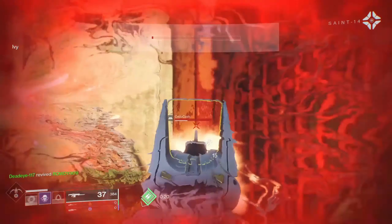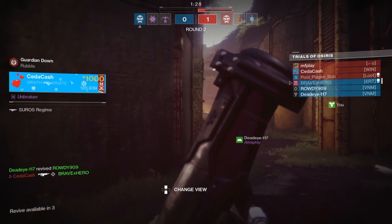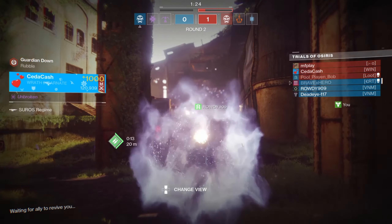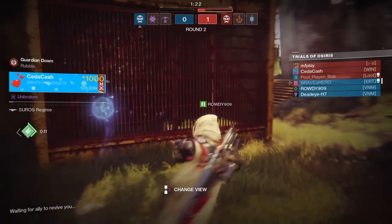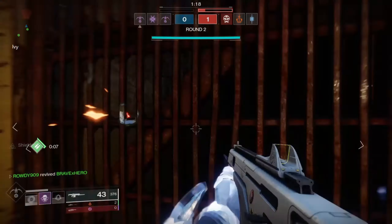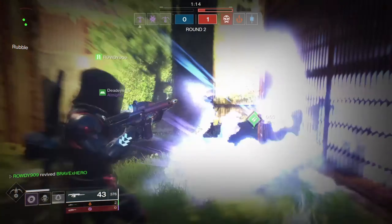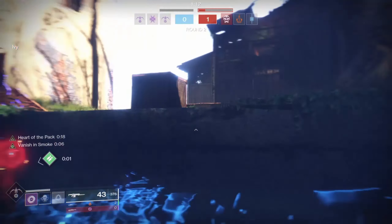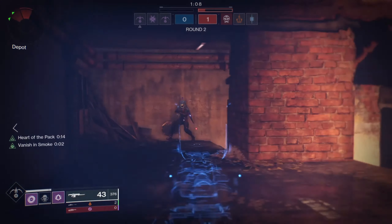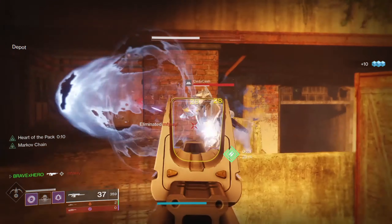It would be a lie to say that aim assist isn't strong on the controller, but that's a good thing — use anything and everything to your advantage. If you can use it, your enemy will use it on you, so use the aim assist. What do I mean by that? You're going to want to snipe, because when it comes to sniping and Trials your main goals are to get good positioning or get the first pick.